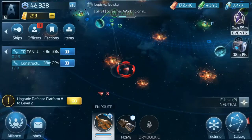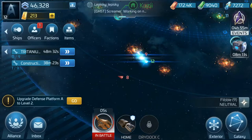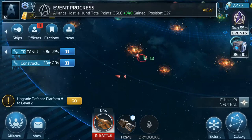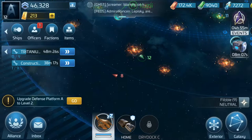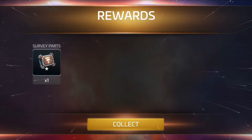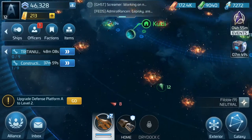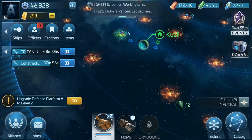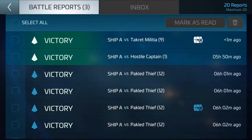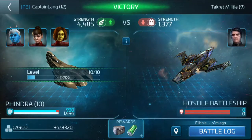You can also get fighter ships. These red guys are your hostiles. You can go and attack them to get ship experience, and sometimes you get loot from them. So there you go - I just got an item: a player versus everyone chest. I got one survey part. So if I get another survey ship somewhere in the future, I'll be able to upgrade it with that survey part. And in your inbox you can kind of watch how well or poorly you did.